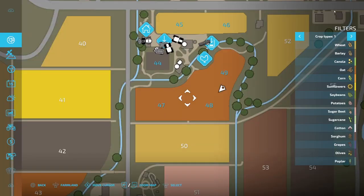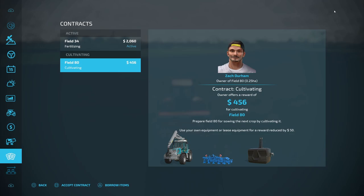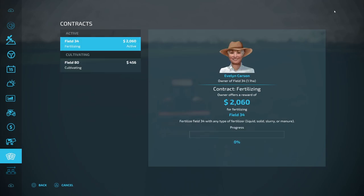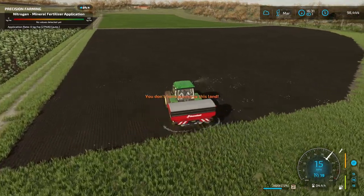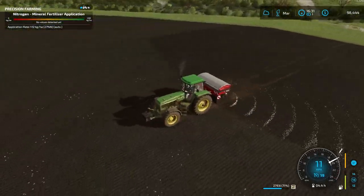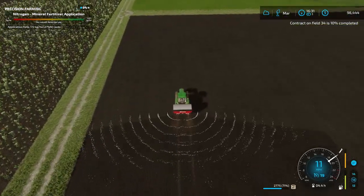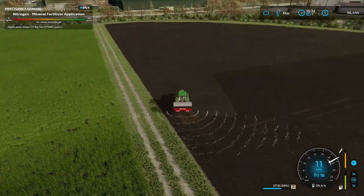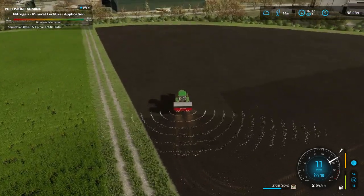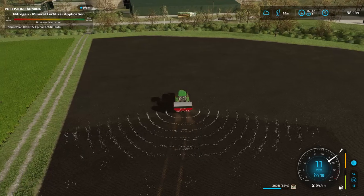Let's take a look at the map — I did a pretty decent job. We've got the whole thing covered, no problems at all. Let's look at our contracts again — nothing, nothing at all. Oh, and I've got a fertilizer contract that I need to do too. Here is the field right here — this is going to be maybe three passes, and we're already 10% complete. I've got a question for everybody still watching: which farm do you think I should try and pick up first — sheep, pigs, or cows?